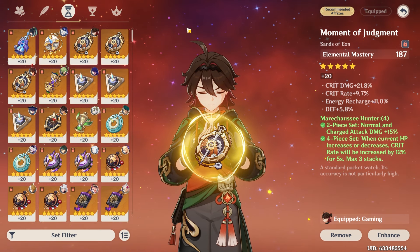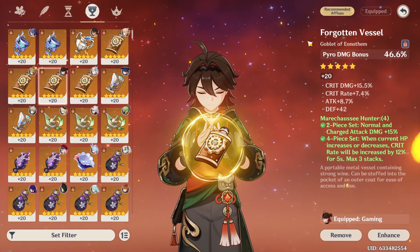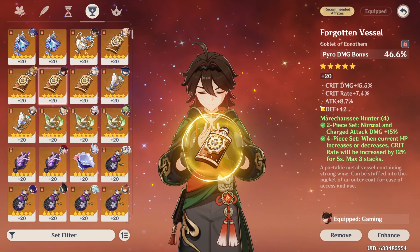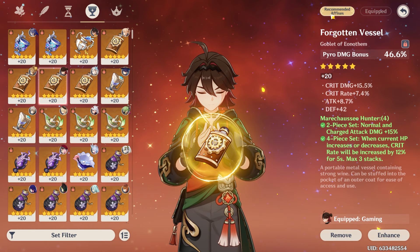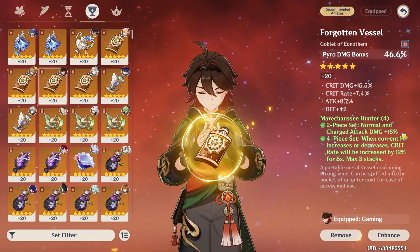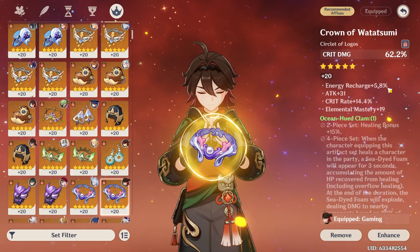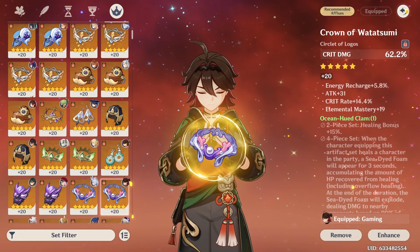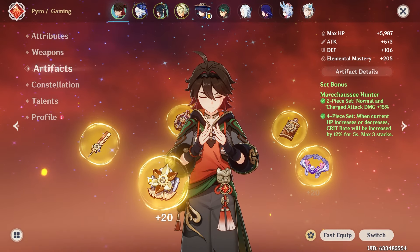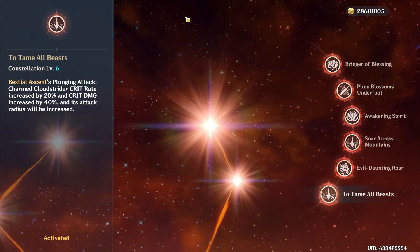Speaking of perfect pieces, I also have a Pyro DMG Bonus goblet that is on-set. You almost never see on-set rolls for elemental damage bonus goblets, and I was screaming when I rolled this one — it's so good. It may not be the best goblet in the world, but the fact that it's on-set and has decent crit stats is amazing. For my circlet, I have a crit damage one with crit rate, ER, and EM — it has all the good stuff. I farmed for a long time for these pieces and I'm very happy with them.